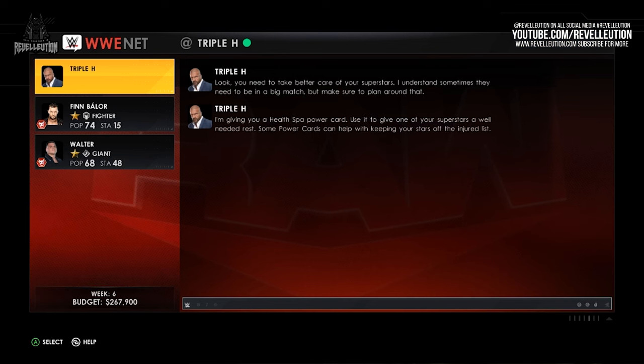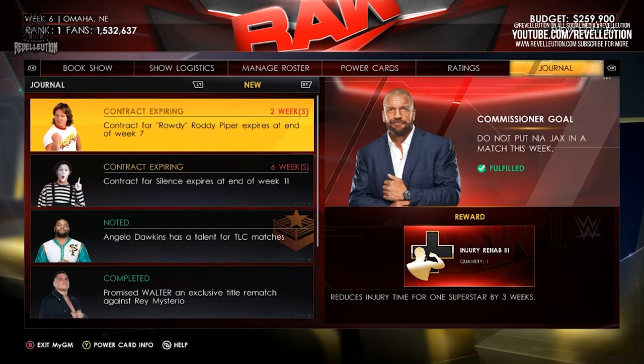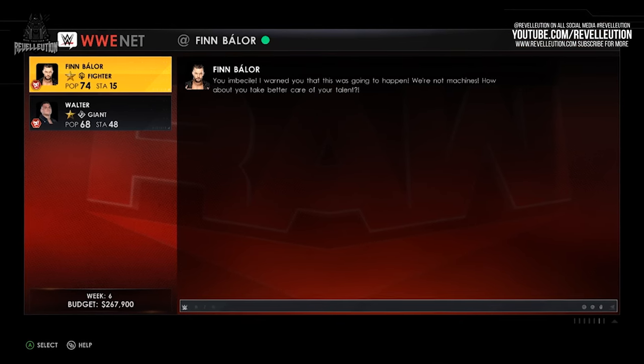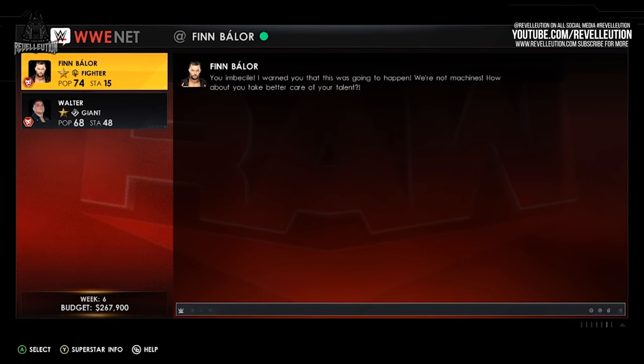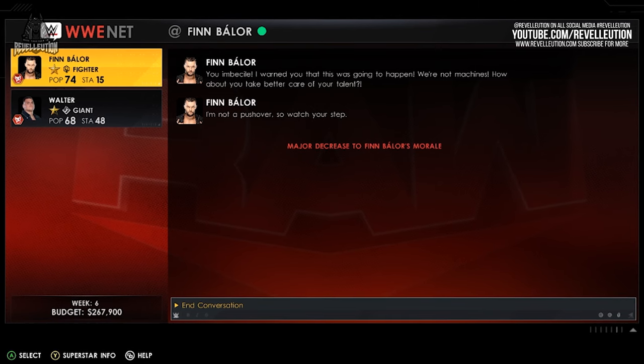As part of the dramas tab, players can communicate with Superstars and Triple H along the way, with Triple H providing input on your MyGM journey as well as Commissioner goals that can earn power cards when completed. The drama tab will display when a Superstar is frustrated or suffering an injury, with the ability to solve those issues before the Superstar decides they no longer want to be part of your show. Using your power cards can turn things around by healing injuries and giving your Superstars a break before it's too late.